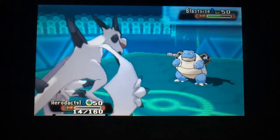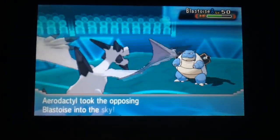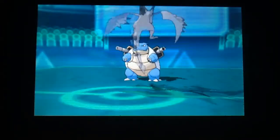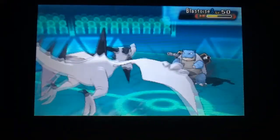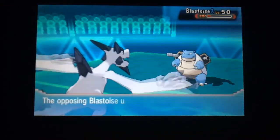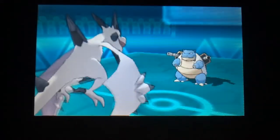A little bit of Leftovers recovery on the Blastoise, but not really that much in the grand scheme of things. I go for a Sky Drop — the annoying thing about Sky Drop is if the Pokémon is over about 400 pounds, it doesn't work. Sky Drop connects and does a good amount of damage, bringing it down into the danger zone. Hydro Pump comes out again, but luckily Aerodactyl avoids — absolutely crucial.